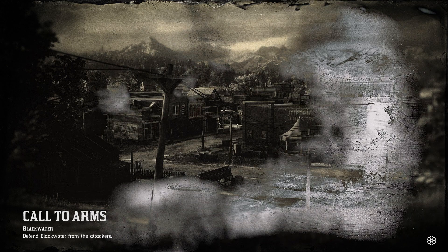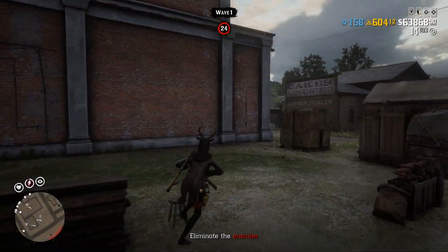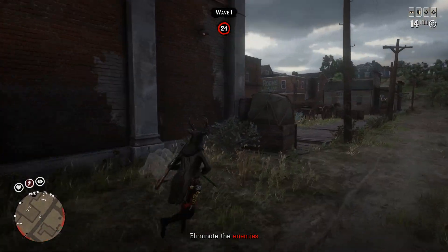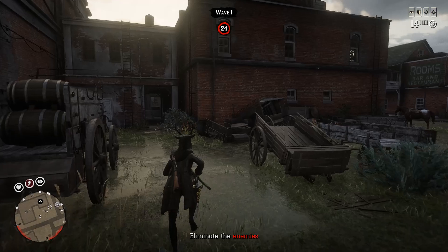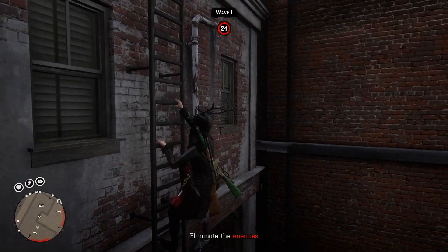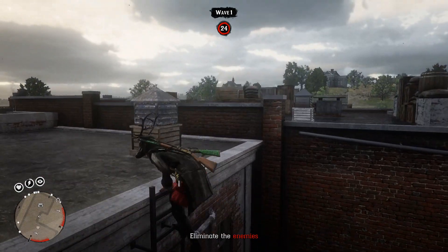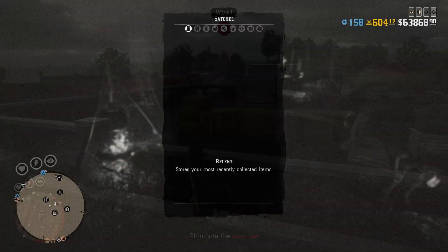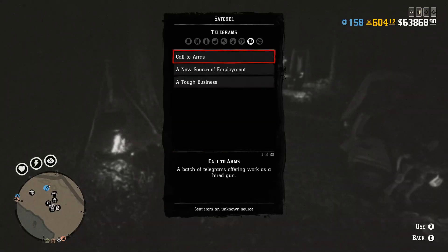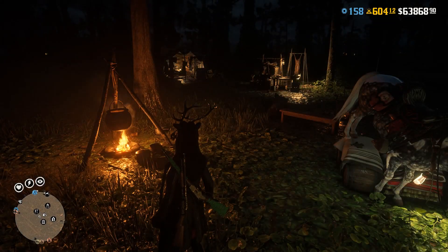They've been doing a lot of bonuses on these lately — most of the time it's been like 50% — but now you'll be able to earn double the money and XP. I don't think there's a high rank requirement. If you don't have the paper, go to the post office or your camp lockbox and pick it up. It should be in your document section in your satchel — go down to telegrams and click on Call to Arms.